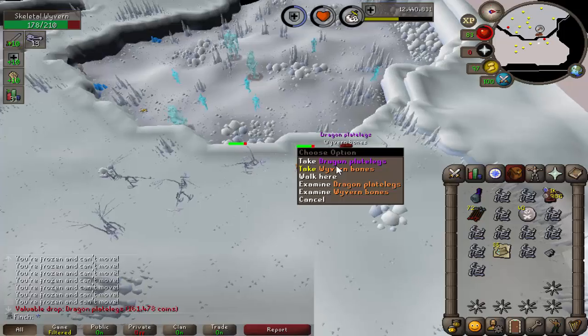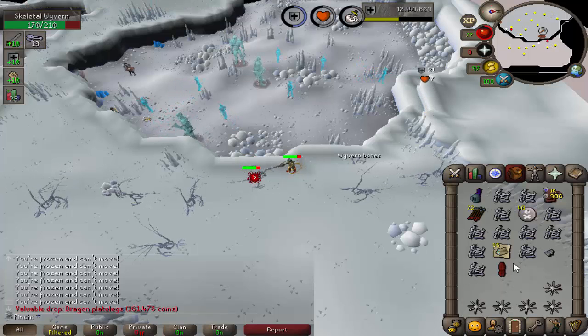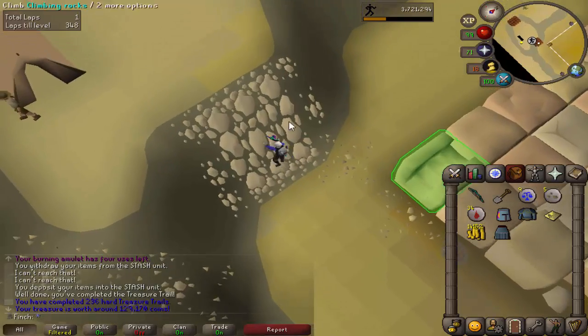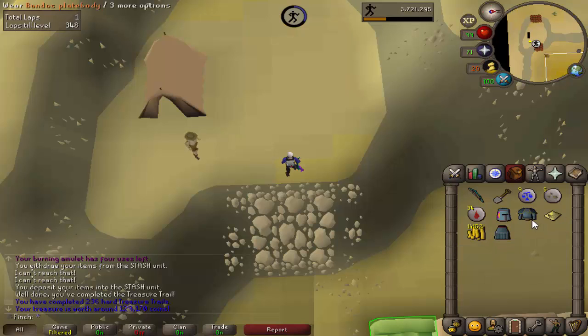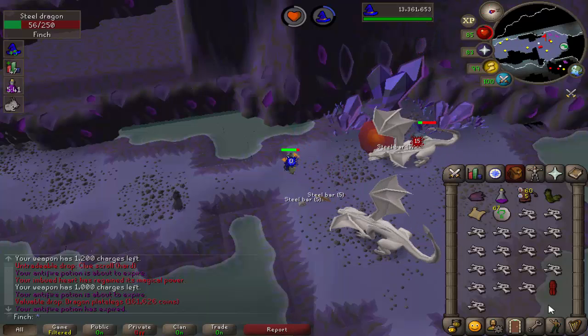A pair of Dragon Plate Legs from Wyverns. I always record these just because the drop rate is higher than if you were to get it from like Vorkath or something, but yeah, nice to see. Oh, Bandos Plate Body — that is for a Master Clue step, I believe. I think that's the one where you need the Bandos God Sword and possibly Bandos Boots as well. I'm not too sure if the boots are a requirement, but I definitely don't have those, so that's pretty good. Dragon Plate Legs from Steel Dragon this time, so in one day I had them from Wyverns and from Steels as well.